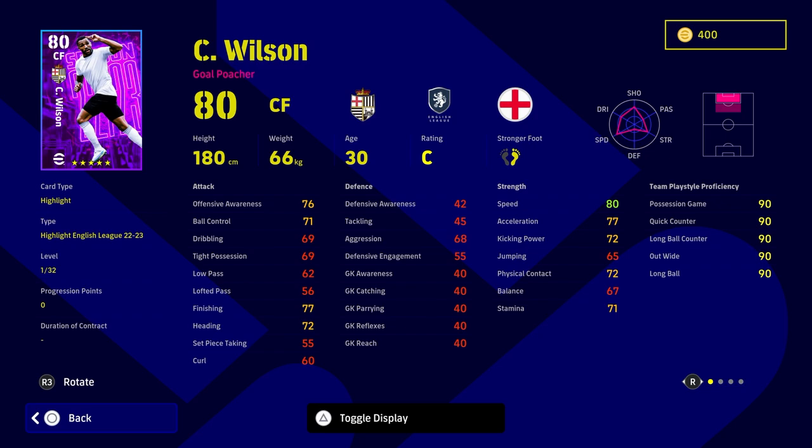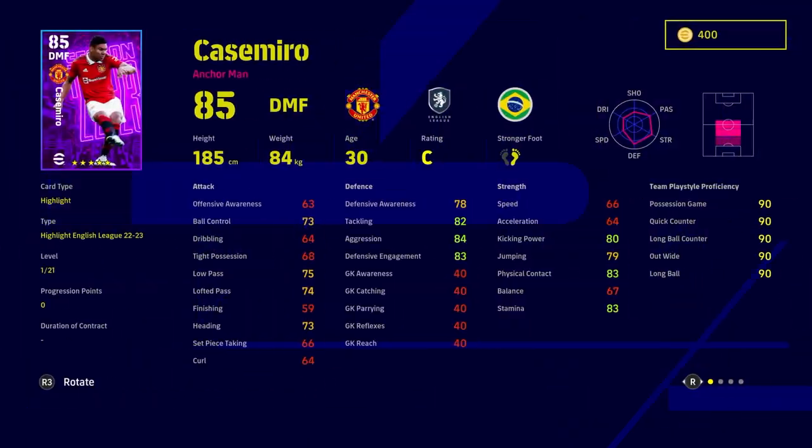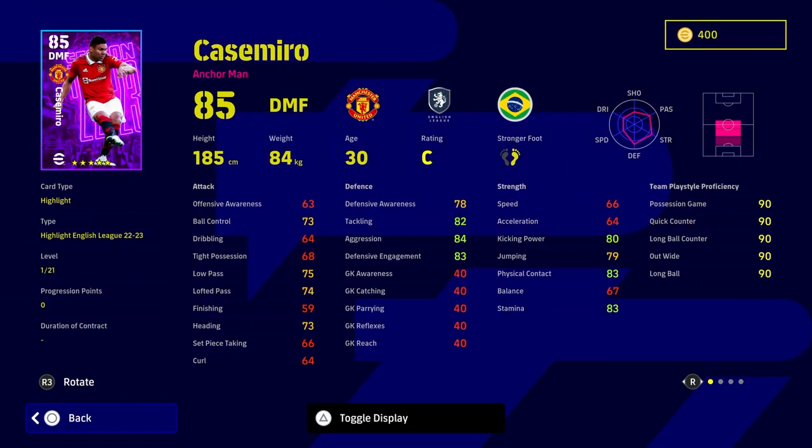There are also a couple of cards called Highlight English League cards. You've got some good players in here — Grealish, Ake, Casemiro — they're all pretty decent and are balanced with what's already been released.